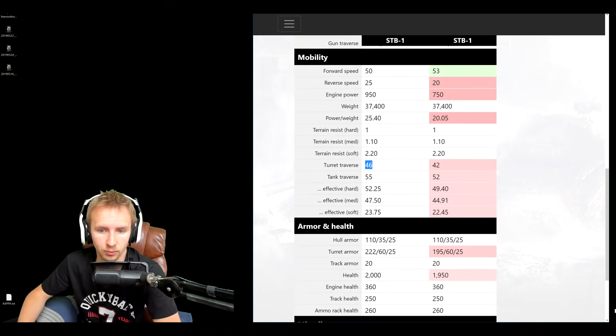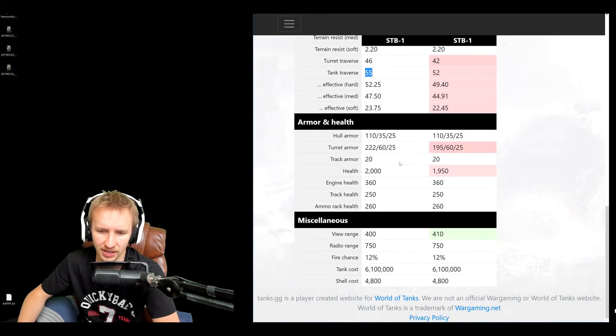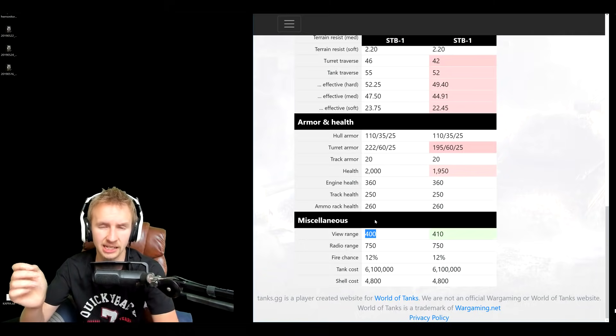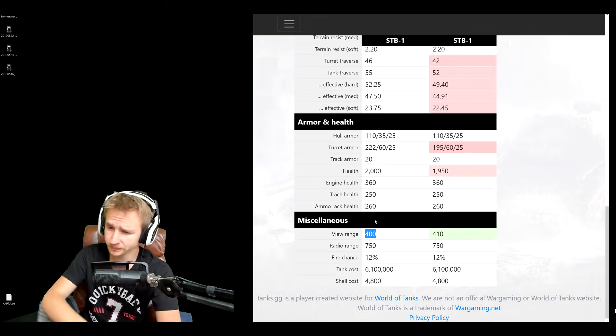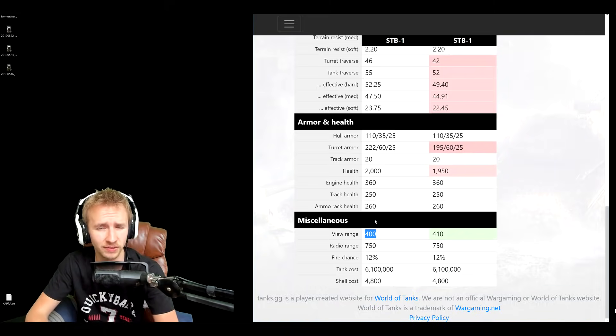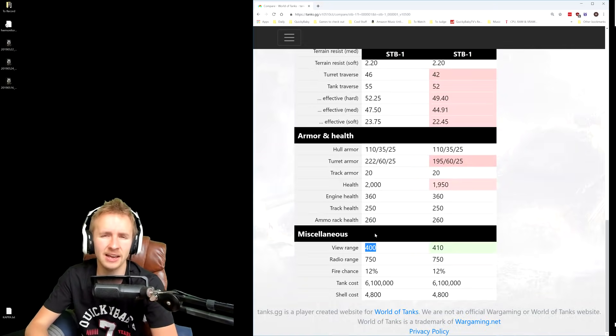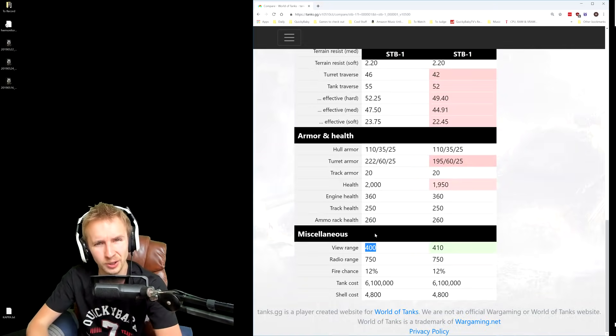The turret traverse is being improved to 46 degrees and the tank traverse to 55 degrees, so it's more mobile than ever. Frontally, the turret now has 222 millimetres of frontal armor and 2000 hit points. However, the view range drops from 410 down to 400, so I'd really recommend dropping vents and using coated optics next patch — unless you're willing to use bond vents and the STB-1 is your favourite tank.